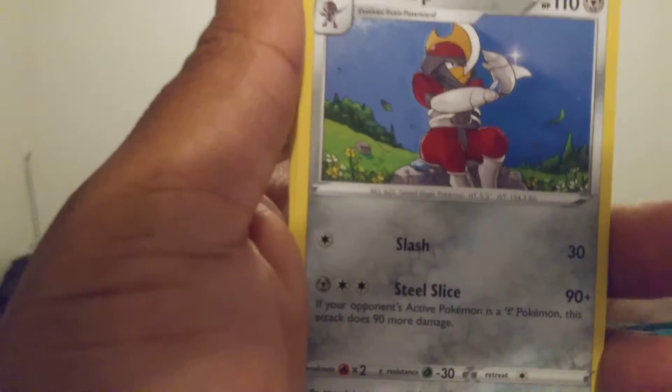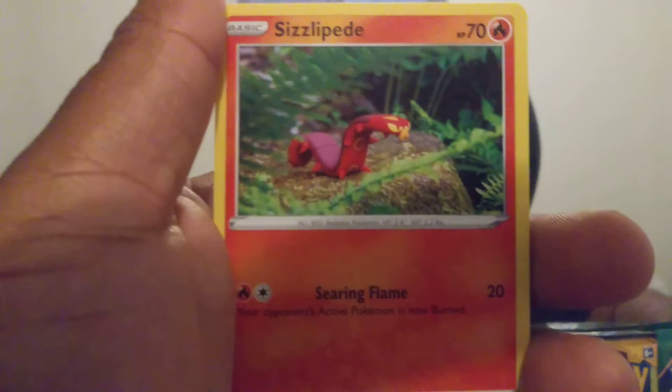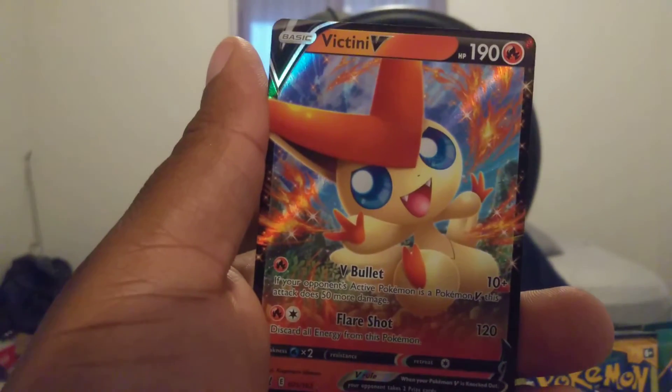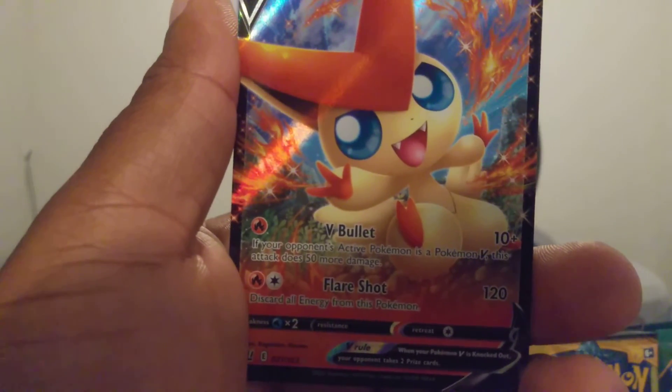One, two, three, four — that's what we got. Water, Cheryl, Weepinbell, Rolycoly, Chimecho, Onix, Sizzlipede, Glameow or Perrserker... Victini V! I needed this pull. Pretty, pretty though. Cold cart view, guys.